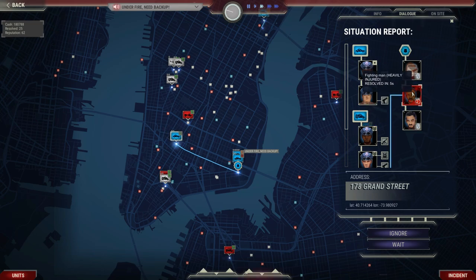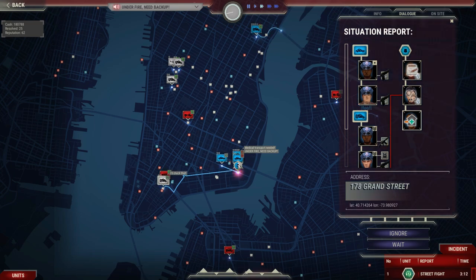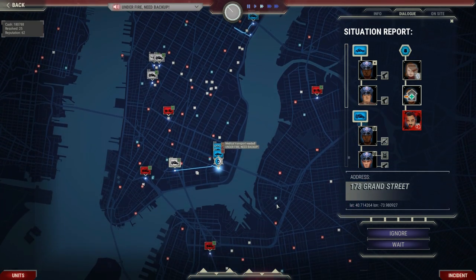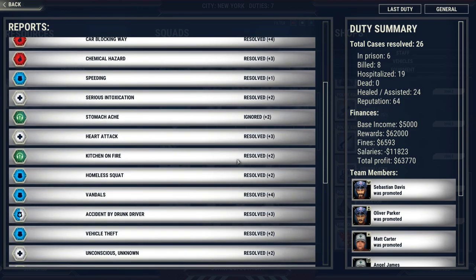Eight seconds left. One officer is heavily injured and may need medical attention, so we get an ambulance rolling — and yes, he does need it. The icon changed from solid blue to blue and white, meaning it now needs both police and medical. These guys are still under fire. I'm glad I sent that backup because this guy is still fighting. Eventually there are only two people injured; one suspect will go to jail. We load the patient into the ambulance, take the suspect as well, and that wraps up our duty shift.